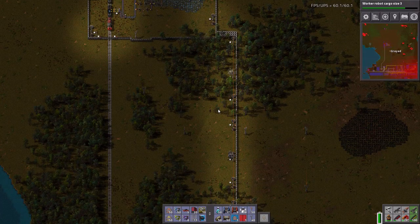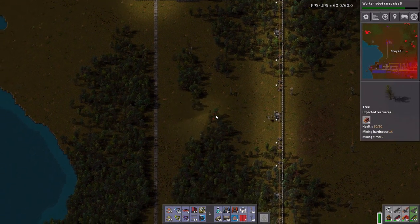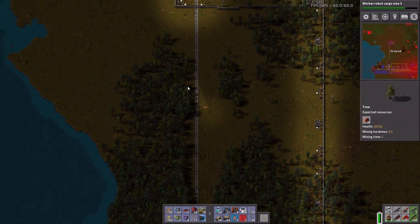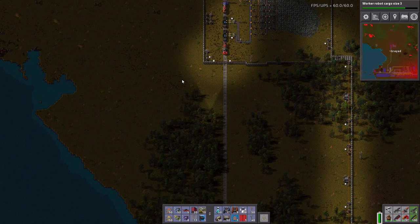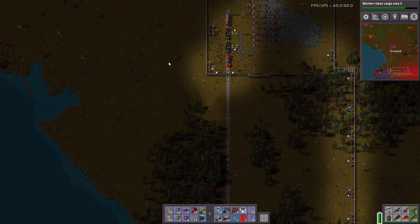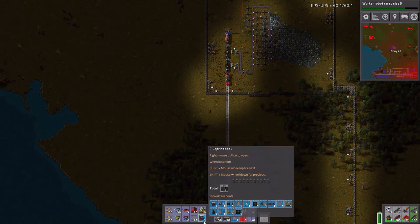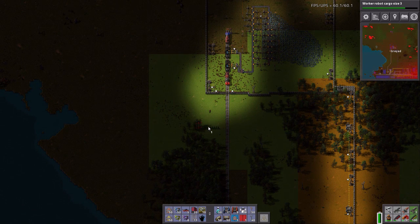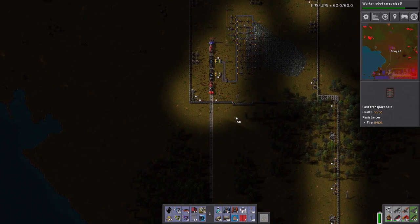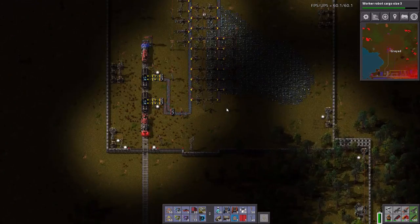We now have a logistics network all the way up to there. In the meantime I'm crossing the track. How many lasers do I have? I have 25. At night I'm not gonna do it. And I also need to put a cut in here. That's what I'm gonna do.